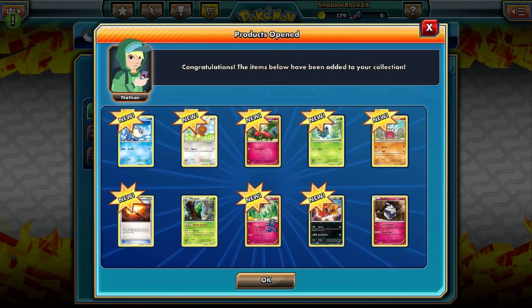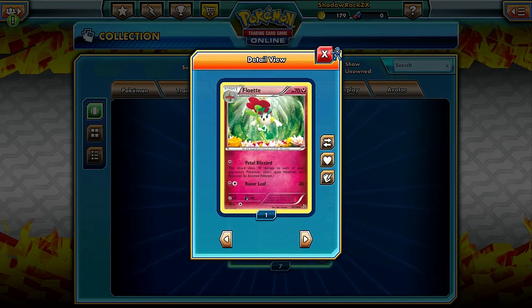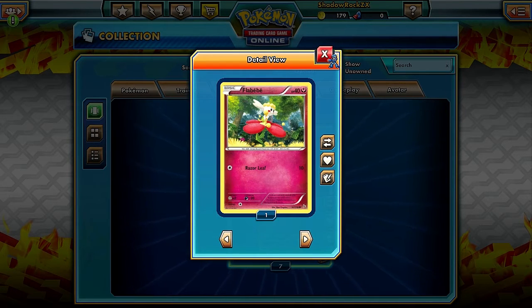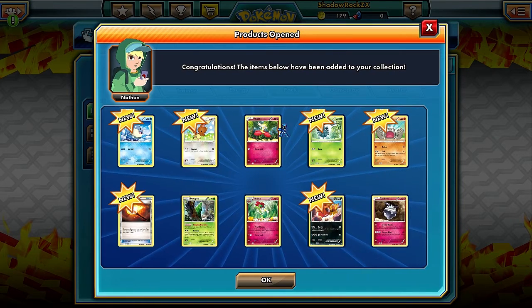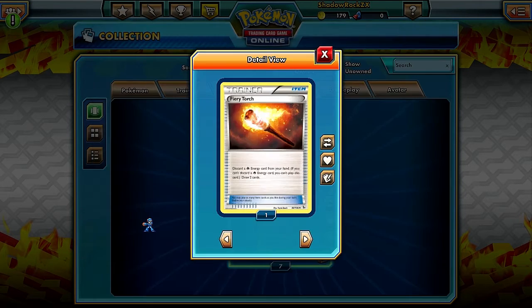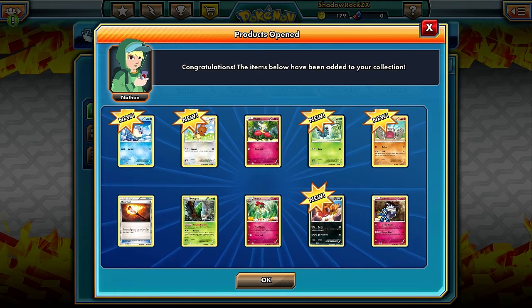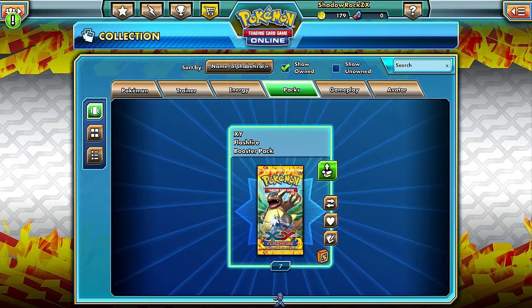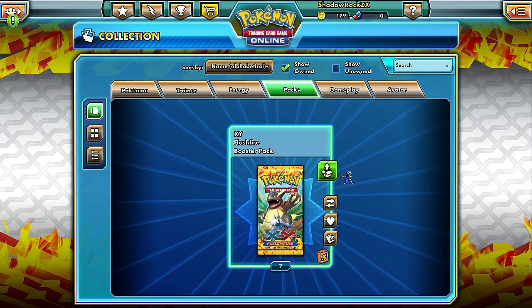There's Flabebe, the fairy/grass Pokemon - its first form. Then there's the Fiery Torch trainer: discard a fire energy from your hand and draw two cards. So basically this set brought a lot of support for fire-type Pokemon. Nothing really stand-out otherwise, let's hope for better ones.